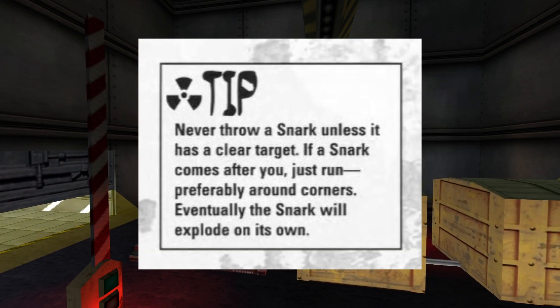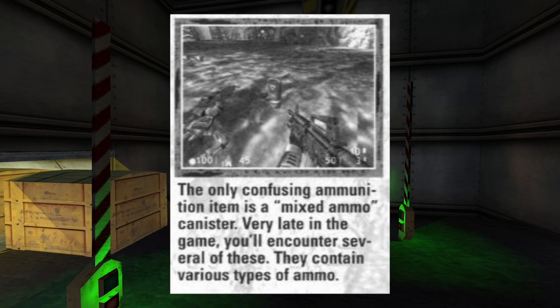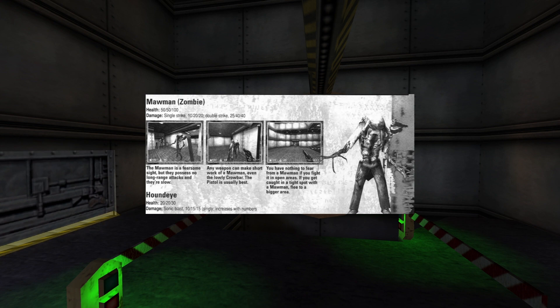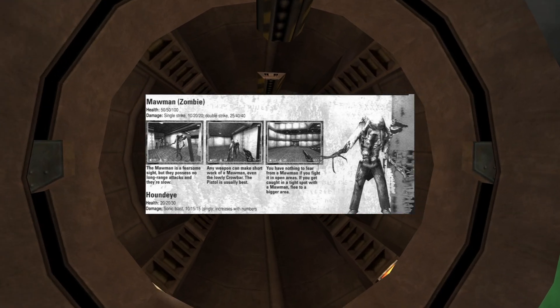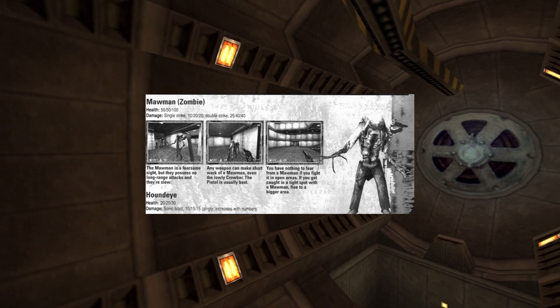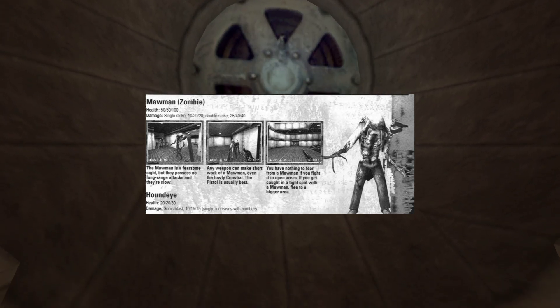On page 9, the guide reminds you not to snark yourself. On page 11, the game describes an item in the game as confusing. On page 13, the headcrab zombie is referred to as a maw man — that's an interesting term I hadn't really heard before. Maybe it was the official term when the first Half-Life came out, but by the time Half-Life 2 came out and I started playing, everybody referred to these as headcrab zombies.